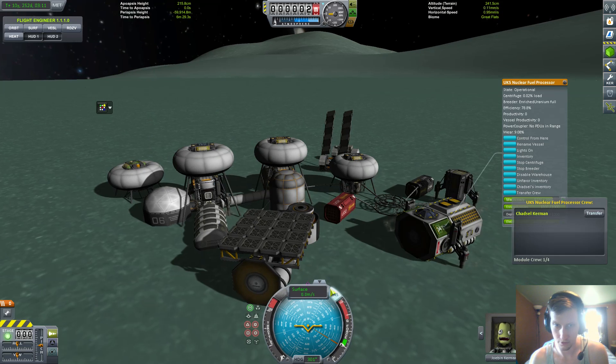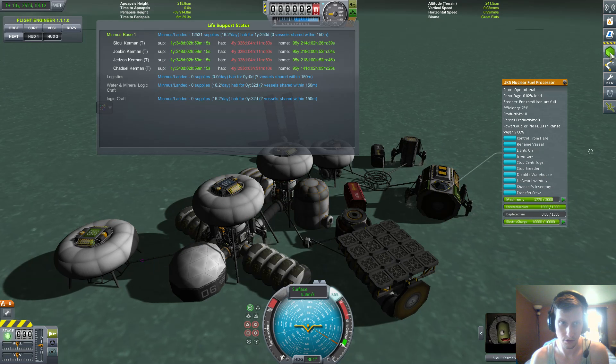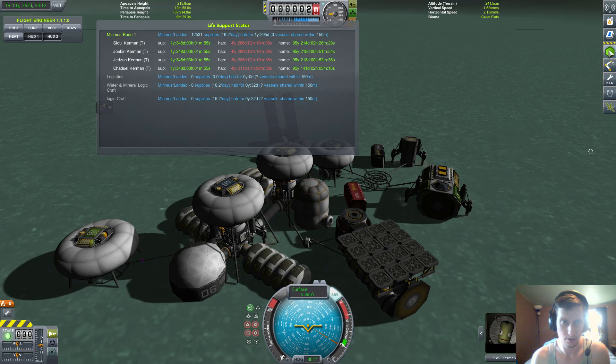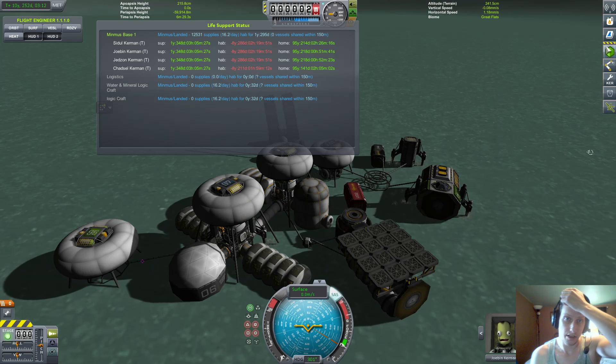Let's see if I can transfer crew — transfer crew, transfer to here. Does that change anything? No. Seems like I might have... we just transferred in Chad, let's transfer him back out. I'm not a hundred percent sure. Let's check out Chancellor's inventory — see the one with the parts. Yeah, so that might have lowered his a little bit.